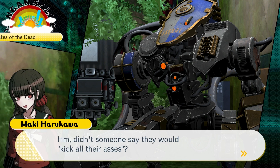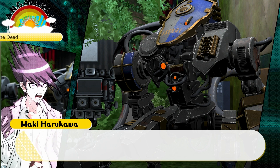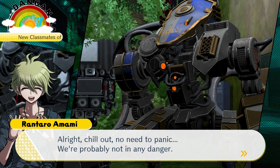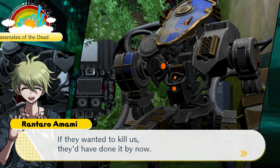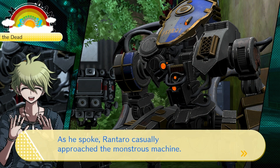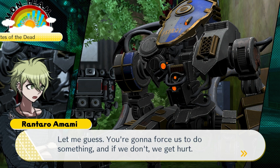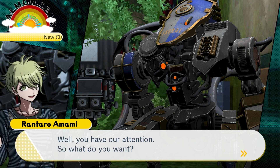Didn't someone say they would kick all their asses? No need to panic — we're probably not in any danger. If they wanted to kill us, they'd have done it by now. As he spoke, Rantaro casually approached the monstrous machine. 'So what do you want from us? You clearly want something. That's what the guns are for, right? Let me guess — you're gonna force us to do something, and if we don't, we get hurt. Well, you have our attention. So what do you want?'